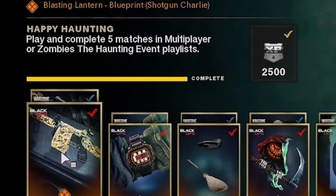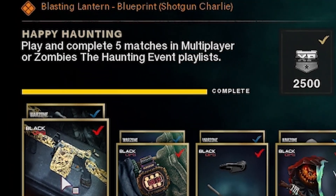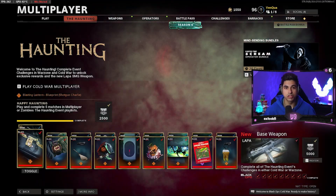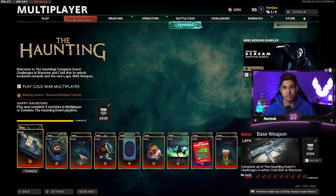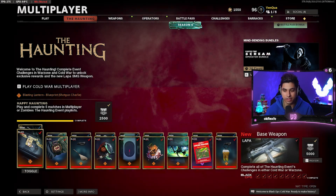Starting with the first challenge: Happy Haunting — play and complete five matches in multiplayer or zombies in the haunting event playlist. This one is super straightforward. Just play five matches in multiplayer in any of the haunting event related playlists and you will get this done immediately.